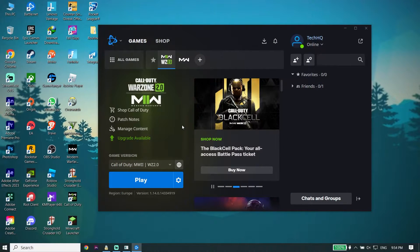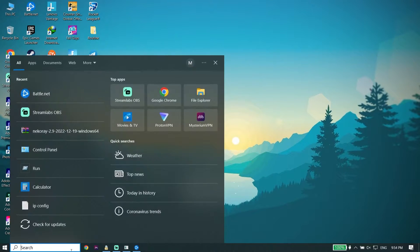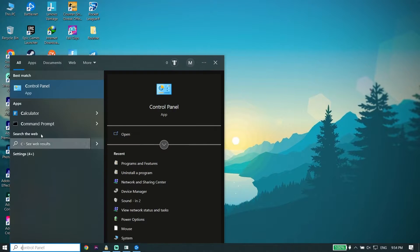To fix Call of Duty Modern Warfare 2 lost connection to host or server in 2023, first go ahead and type 'Control Panel' in the search box and open up Control Panel.